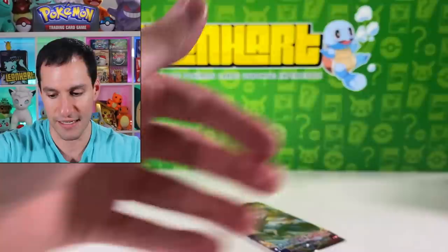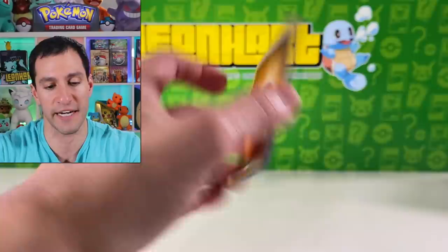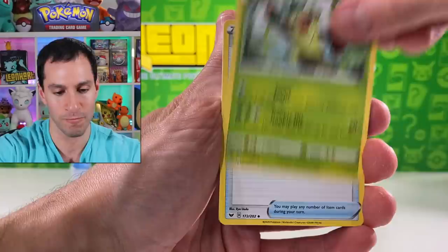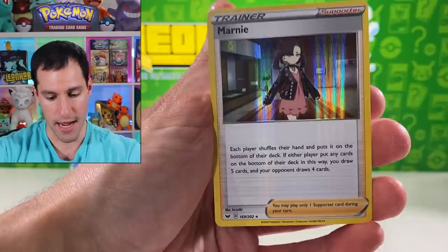Ghastly, Pawniard, Porygon, and a Claydol — that was the three-pack blister. I have these from the No Limit No Budget Challenge, which you can watch over there. I went to Walmart because that was the most requested store, for a new series I'm doing on this channel called the No Limit No Budget Challenge, where I go to stores that y'all suggest.